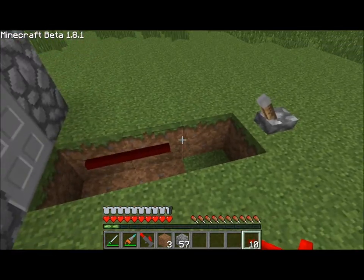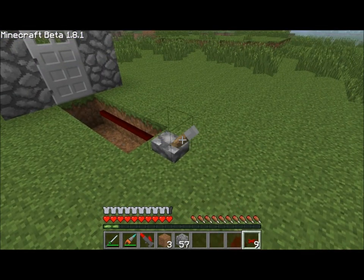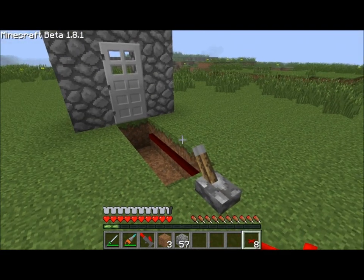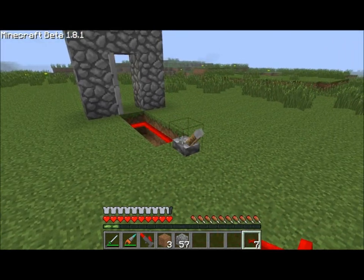So if we run red alloy wire like so, you'll see first off, activating the switch does not do anything. The red alloy wire has to be run onto the block that the switch is on. Notice it's not opening the door — the red alloy wire has to be run onto the block of the item that you need to activate.